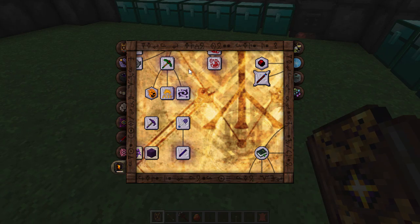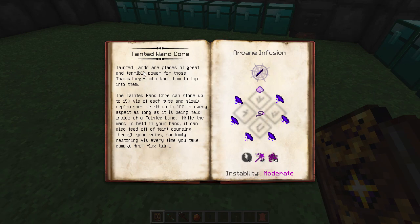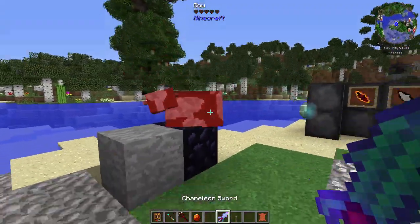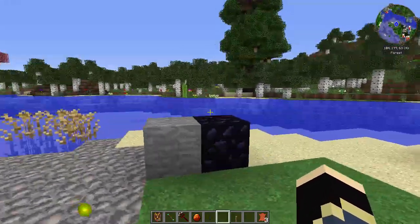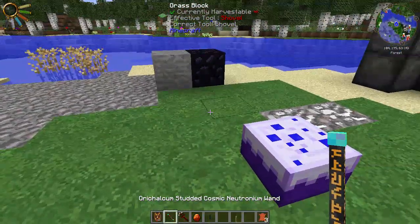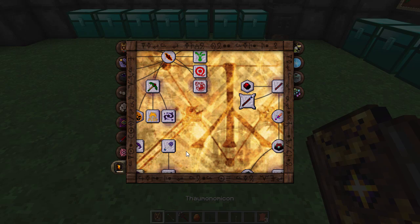The Tainted Wand Core stores up to 150 vis of each type and slowly replenishes itself up to 10% in every aspect as long as it's been held inside tainted land. While the wand is in your hand, it can also feed off taint in your veins, randomly restoring vis every time you take damage from flux taint. So if you're in tainted lands a lot and getting a lot of flux, it can recharge your wand for you.